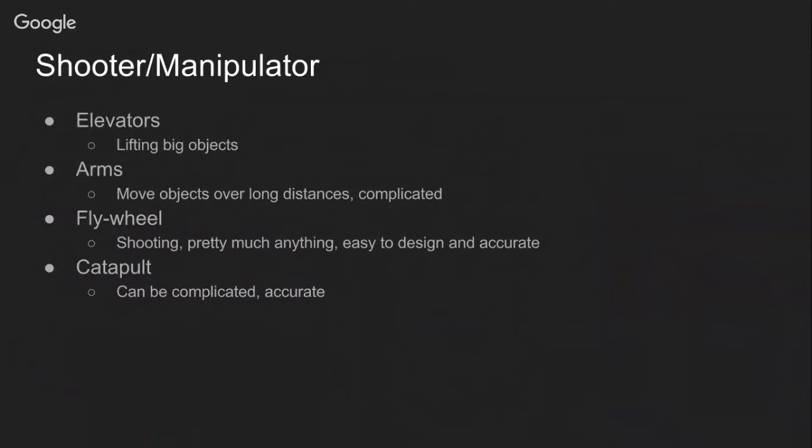The next thing to look at is shooters and manipulators. FRC often gives you a game piece that you need to do something with — a lot of times it's placing tubes on hangers, and a lot of times it's balls you need to shoot into goals to score points. Once you have the game piece on your robot using the intake, you need to do something with it to score points — that's where shooters and manipulators come in. There are many, many types, but we're going to go over the four most common ones in FRC.